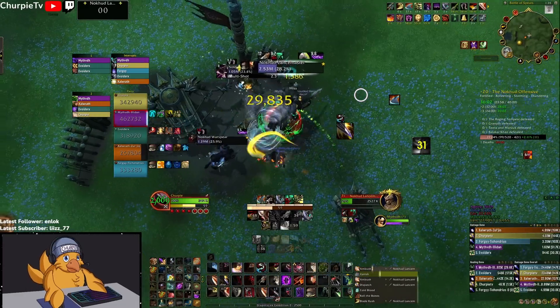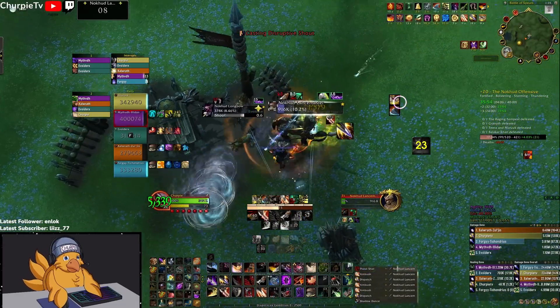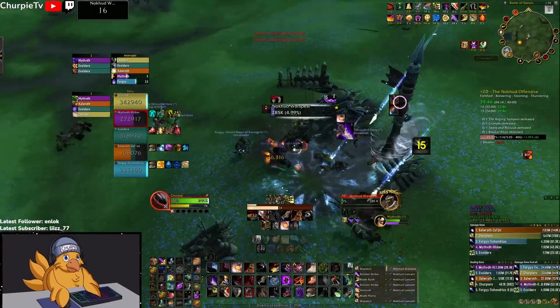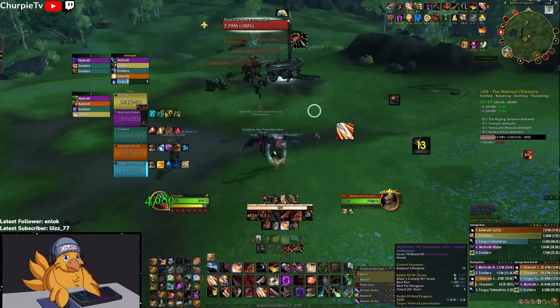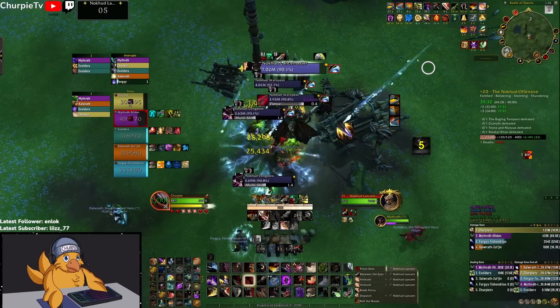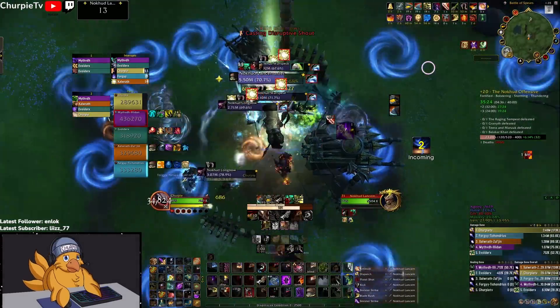We run out for the Swirly stomp he does, then Blade Rush or Grapple Hook back in to maintain as high uptime on the mob as possible. Because this is also a bolstering week, we want to prioritize our damage on the highest HP target to avoid bolstering him when he's already very high — that's just going to make him practically unkillable for a very long time.